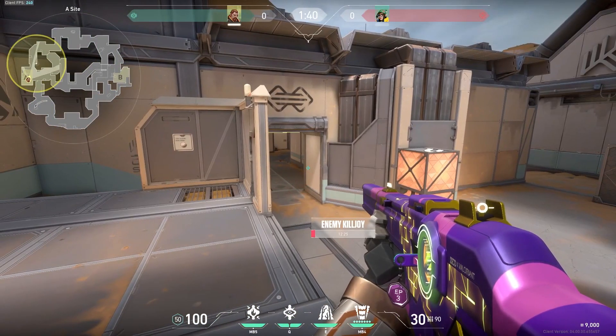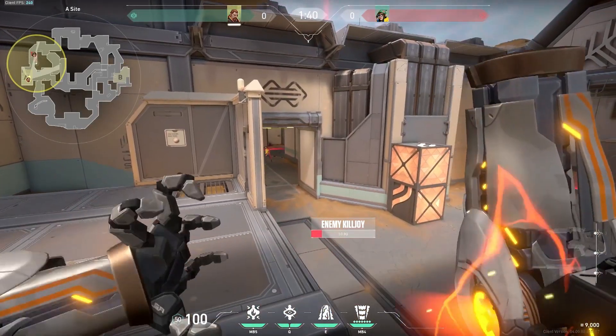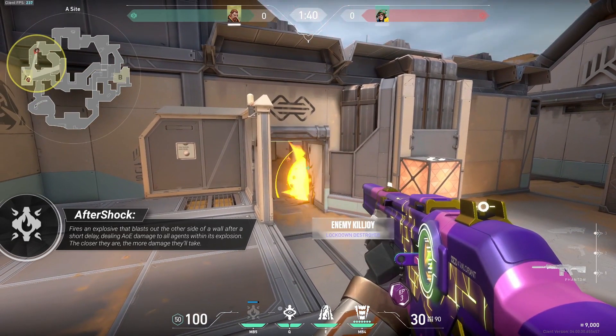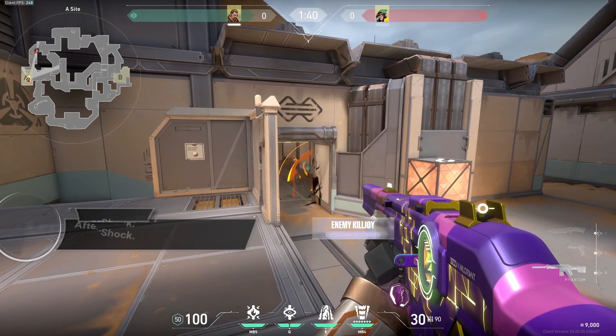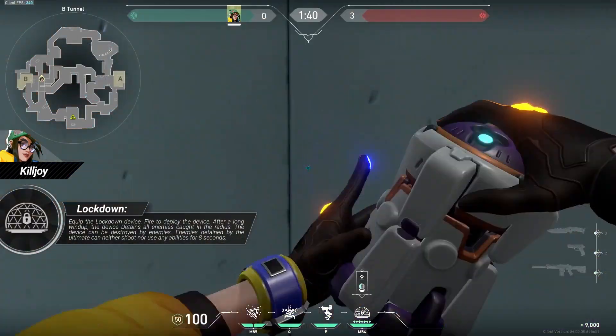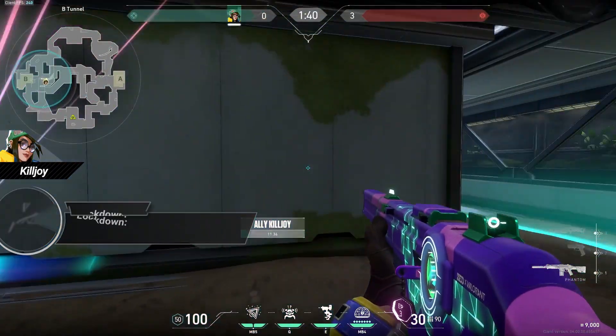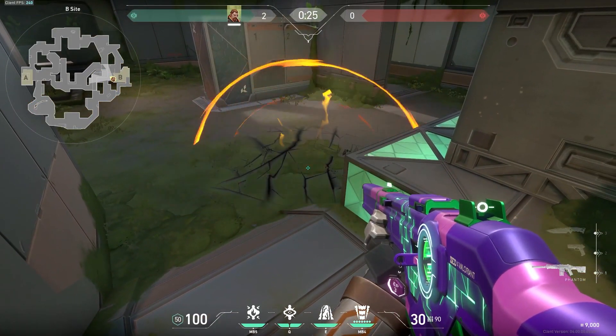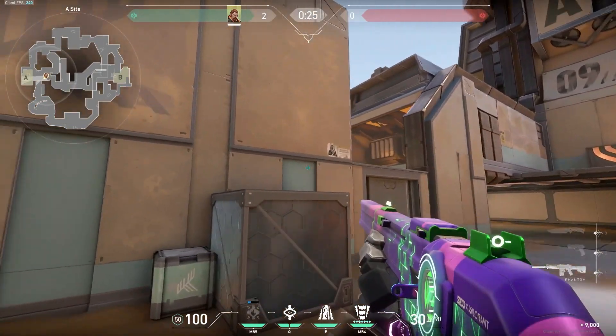If Breach wasn't good enough on this map, he also has the best counter to Killjoy's ultimate in the game in his Aftershock. Killjoy is already pretty strong on Fracture, but if it wasn't for Breach, she would be even harder to deal with. Her ultimate has some very powerful spots that can cover the entirety of both sites, making her super difficult to counter — unless, of course, you have a Breach. We know this makes a pretty solid case for a must pick, but let's take a peek at some of the other agents on this list.